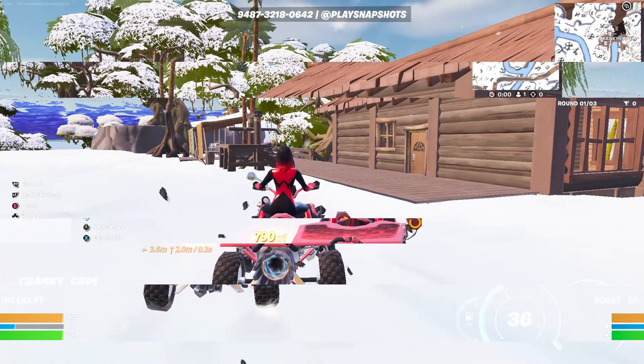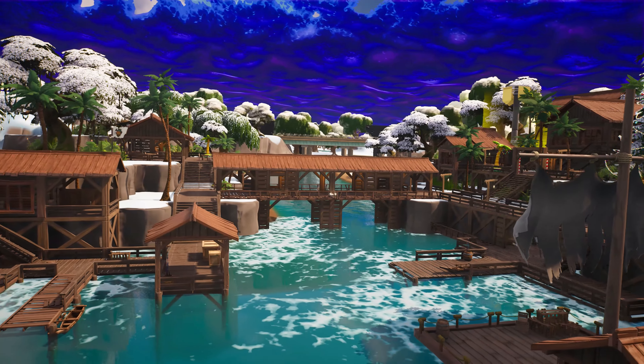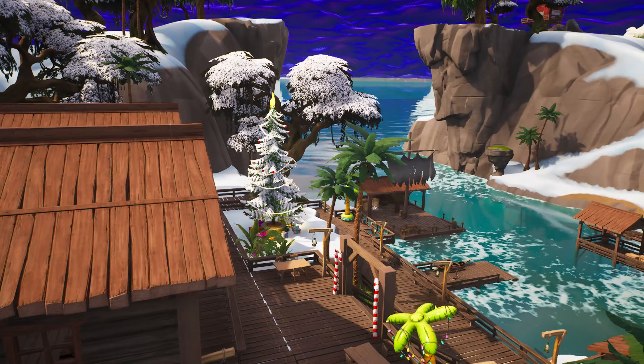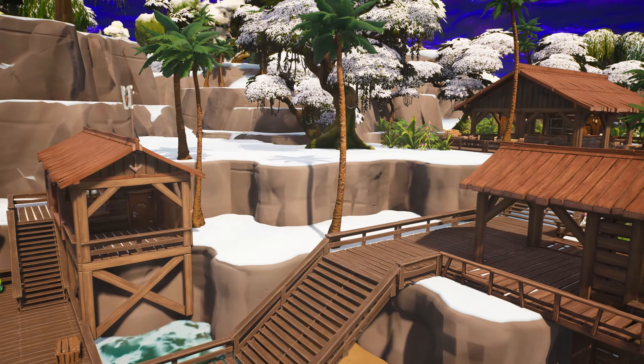On to the next POI: Cranky Cliffs — a pirate lagoon themed POI inspired by Lazy Lagoon of course. There are loads of trees, cliffs, and loads of really detailed pirate buildings as well. I'm gonna give this POI a 7.5 out of 10 for me.